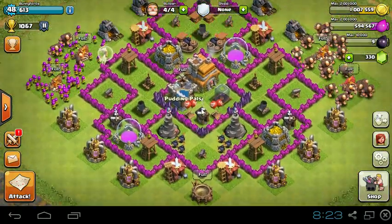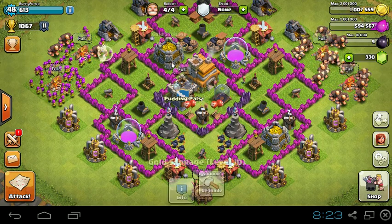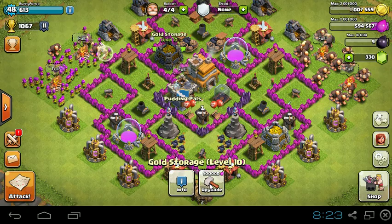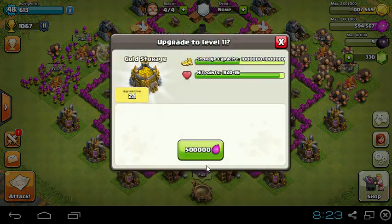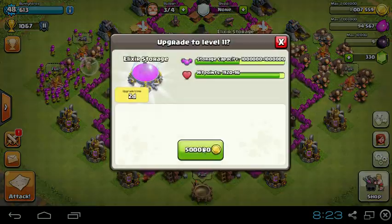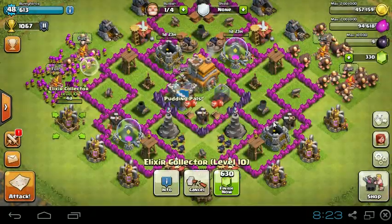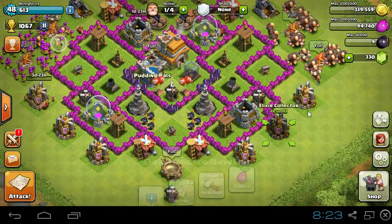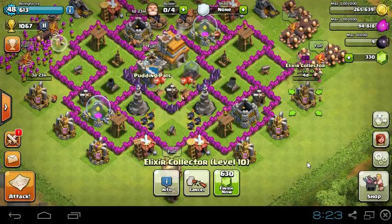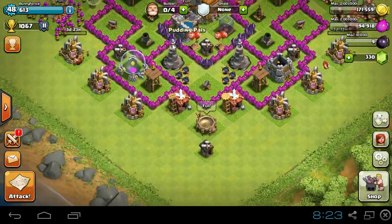Let's get on to the upgrades this episode. I am going to upgrade a gold storage to level 11, and then upgrade elixir storage to level 11 also. And then I'm going to upgrade 2 of our elixir collectors to level 11 as well — upgrading everything to level 11 to max them out.